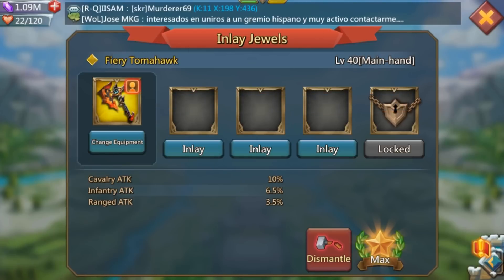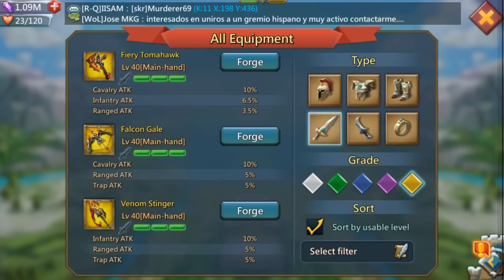Now for the main hand, the one I'd recommend is the Fiery Tomahawk. Unlike other gear slots, there's actually a lot of choice here. The Fiery Tomahawk has cavalry attack 10%, infantry attack 6.5%, and ranged attack 3.5%. It's the most balanced option and adds the best all-around boost. But let's look at the other options too, since you might prefer something else depending on what troops you're focusing on.